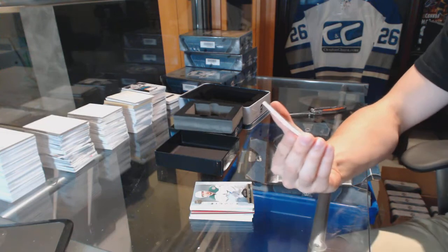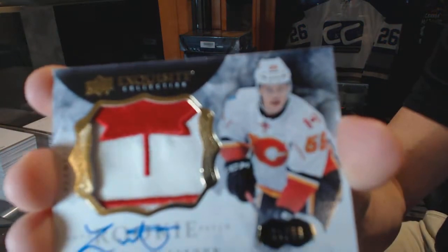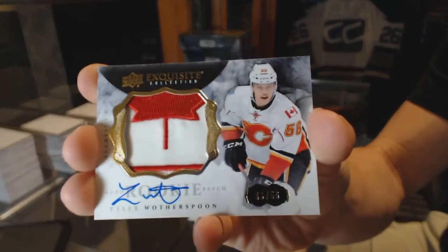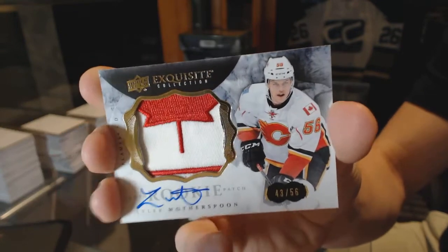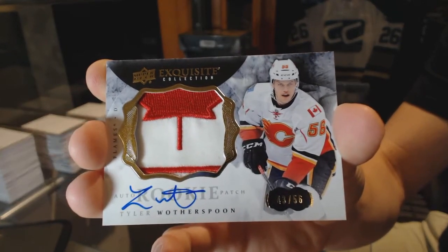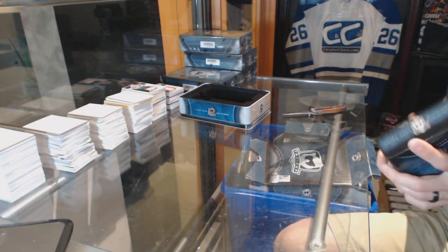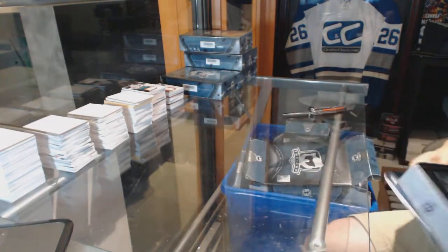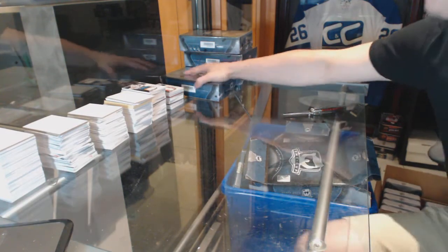We've got an exquisite rookie patch auto, number 43 of 56, Tyler Wotherspoon — that is so cool. Dubinsky's on the World Cup of Hockey team, so that's a thing. I mean, he had no business making that team, but he made the team.